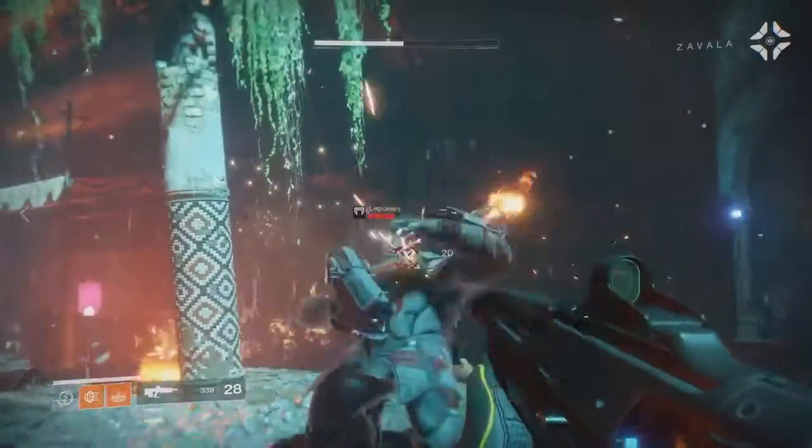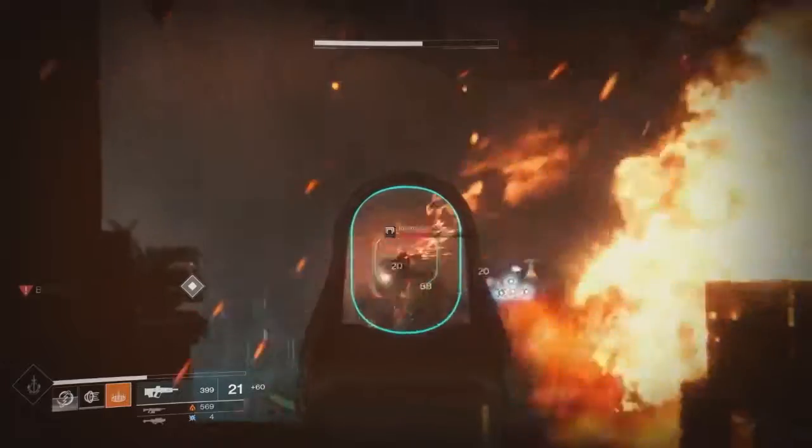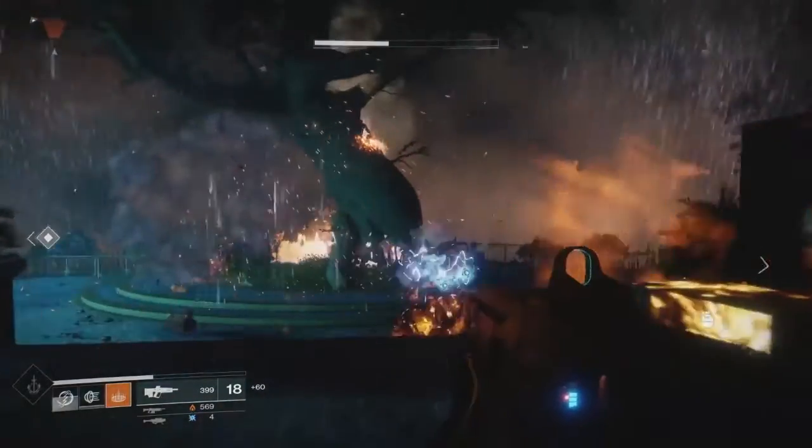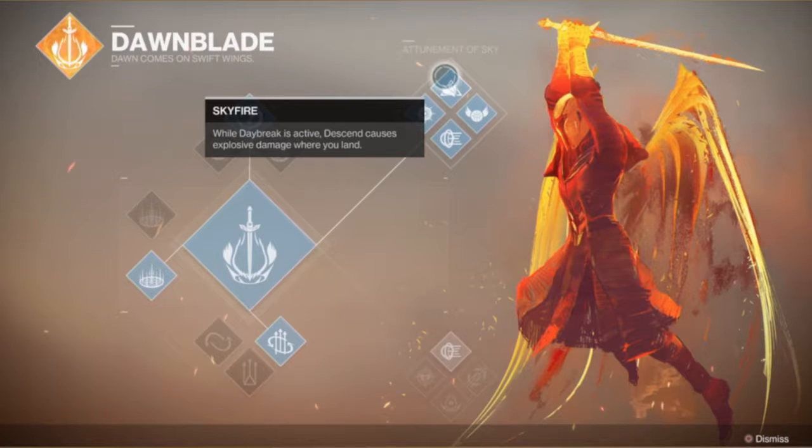Besides your main skills, you got eight more skills grouped into two groups of four, and you can only equip one group at a time. The first top group is called Attunement of Sky, which appears to be related to airborne-type perks. One of them is Phoenix Dive — you press the circle button and quickly descend to the ground while in the air, and it regenerates your health. The next one is Skyfire: while Daybreak is active, descending causes explosive damage where you land.